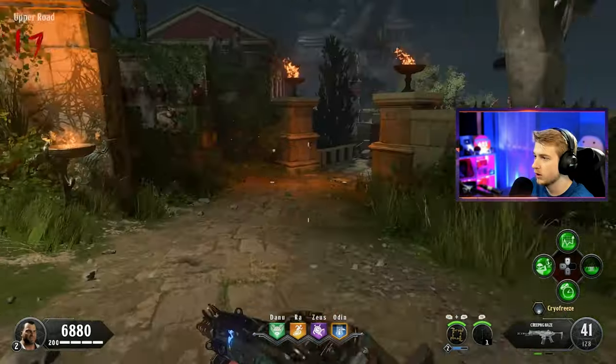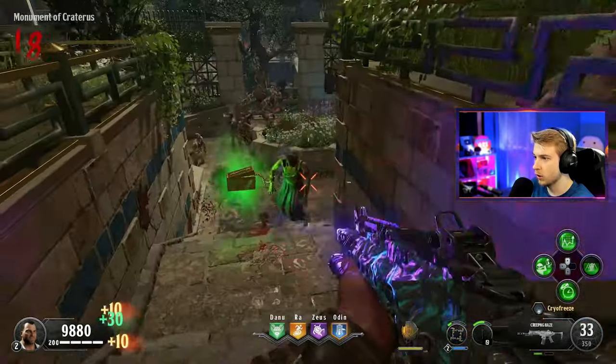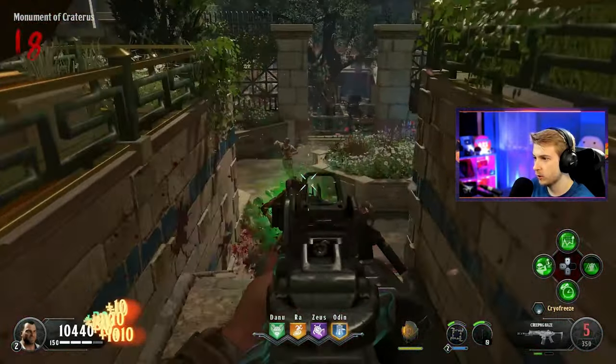I figured it out - by figured out, I mean I watched the guide again. I have to shoot the little orb things at the crystals, crystals go into a bowl, then we melee the bowl with the gauntlet. With the light on our gauntlet, we bring it back to the shrine - and we do that for all three of them. After that we get to go to a ritual and prove that we're worthy. Oh, max ammo - let's go, exactly what we're looking for.